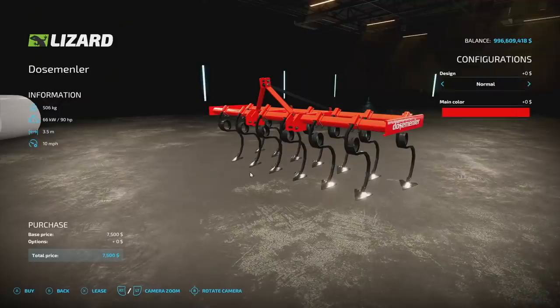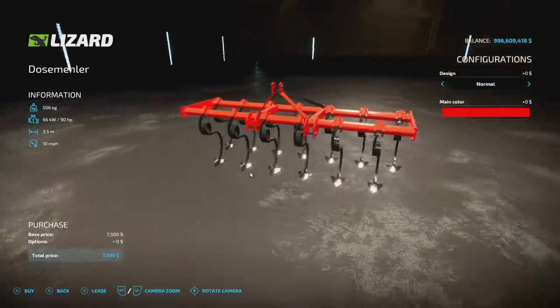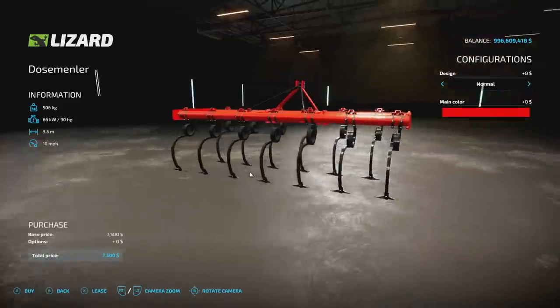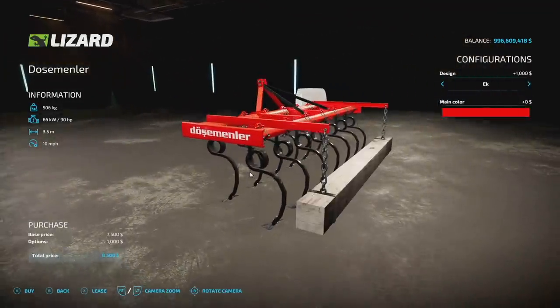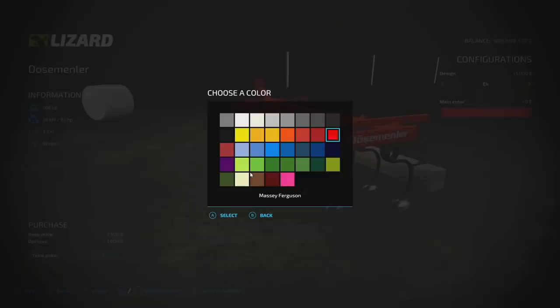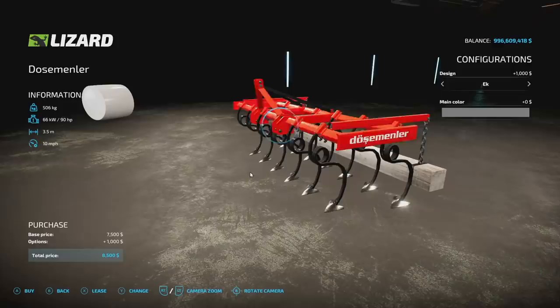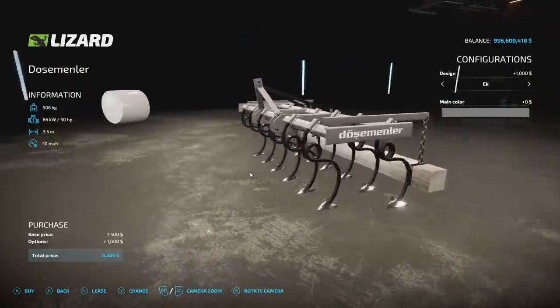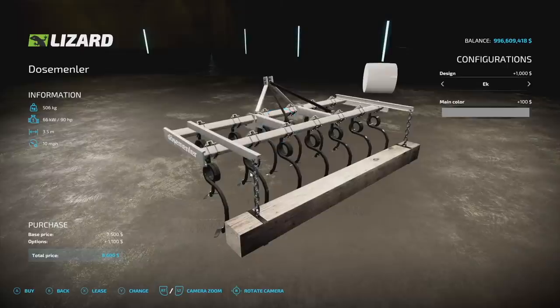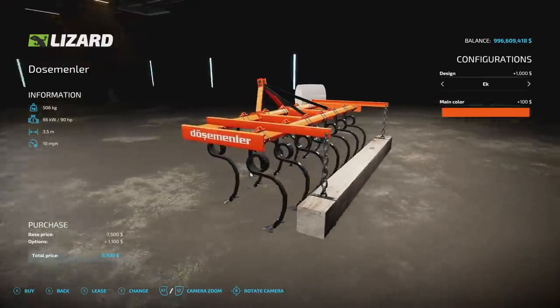Next, we have the Dose Adminler, which is a cultivator. It weighs 560 kilograms, requires 90 horsepower, and has a 3.5 meter working width at 10 miles per hour. You've got the EK on the back as well if you want to use that. For color options, we have all of them — even base game gray. Shout out to the creator, Mert — that's funny, I love that.